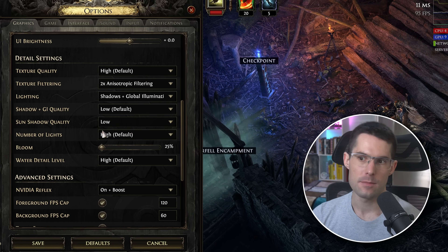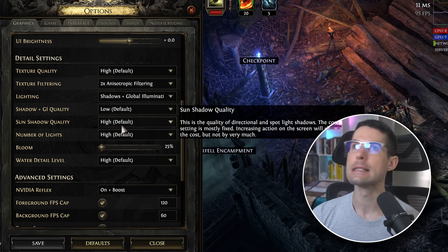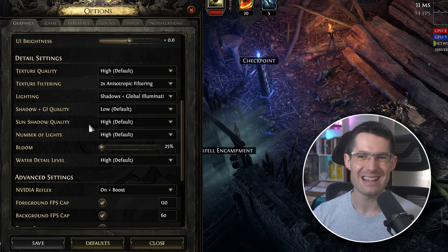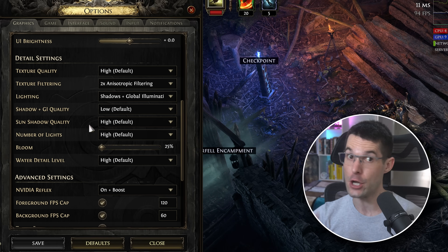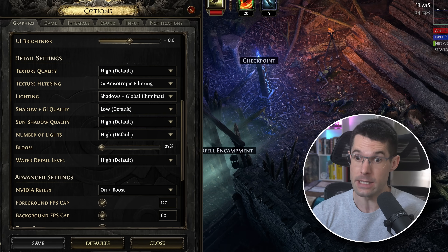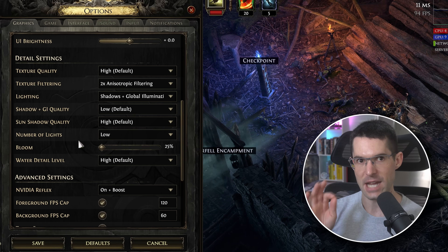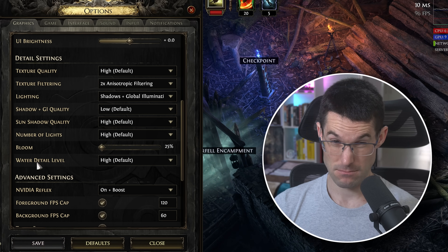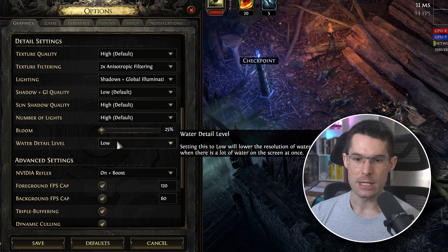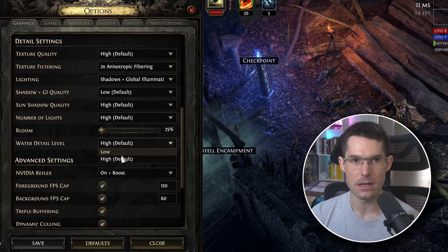Sun shadow quality — I honestly don't notice much difference, maybe in Act 2 with strong desert lighting there's a slight change. Number of lights — I weirdly haven't noticed a major difference there either. Bloom I've turned down to 25 — I don't need to flashbang myself. Water detail looks better at High and it's such a tiny thing performance-wise, so I keep it at High.